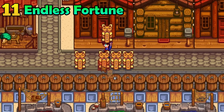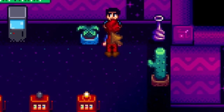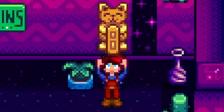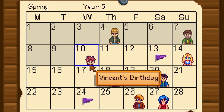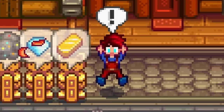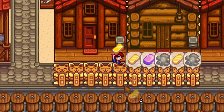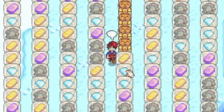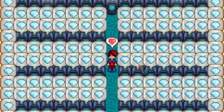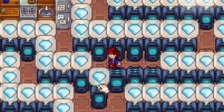The statue of endless fortune is much better than you may realize. It costs 1 million gold and you can buy it from a guy in the casino. It will magically create an item that is a loved gift when it is someone's birthday. It will also create either an omnigeode, a gold bar, a diamond, or even an iridium bar when it is not someone's birthday. If you have many of these, you could easily get the resources to craft up more crystallariums.